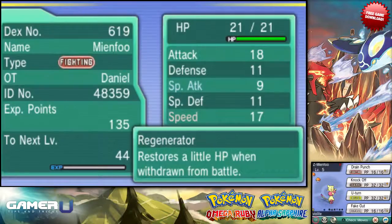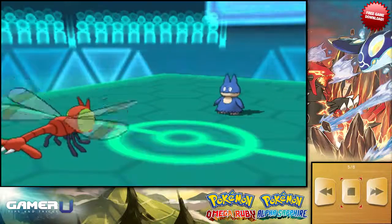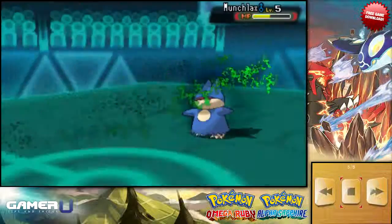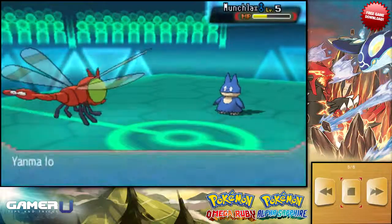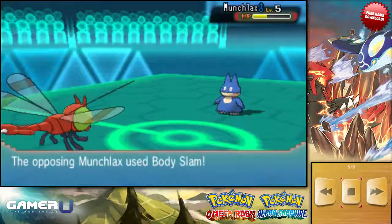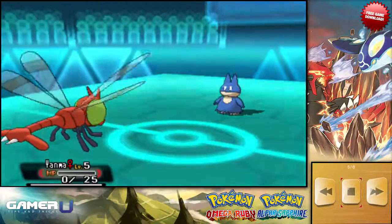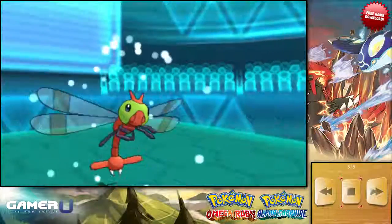Now here are the stats of the fully invested Mienfoo, and now the stats of the partially invested Mienfoo. If you look, the stats are almost exactly the same, except the partially invested Mienfoo has one more point of Defense. The reason is because a level 5 Pokemon requires less investment to increase a stat than a level 50 Pokemon, so you can invest less EVs into a stat to get the same result as you would with full investment. This can let you maximize your stats with minimal investment.